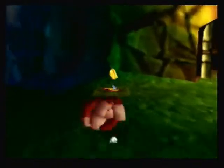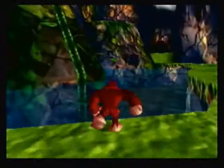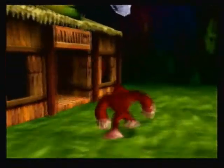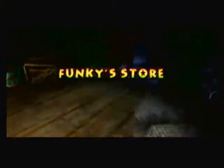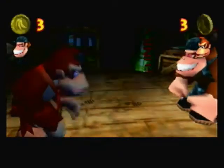First we will activate this banana port, then you want to come over here and climb up this vine tree kind of thing. You will see a battle arena pad — I'm not stepping on it because Squawk will explain to you what it is, like he always does.